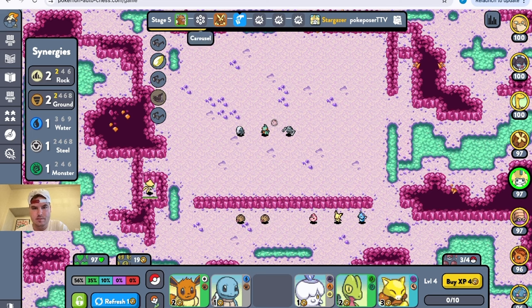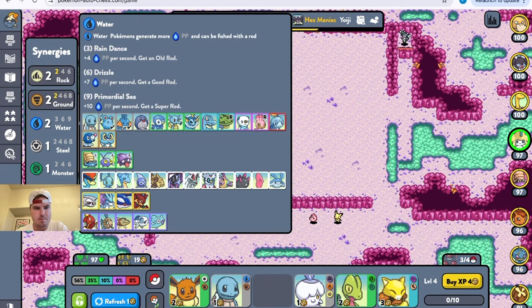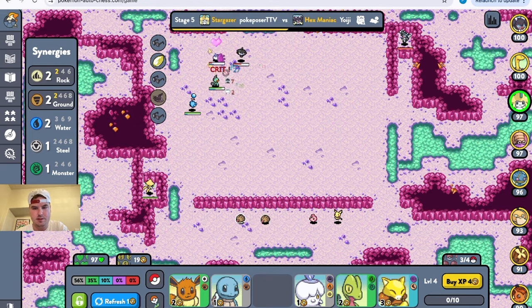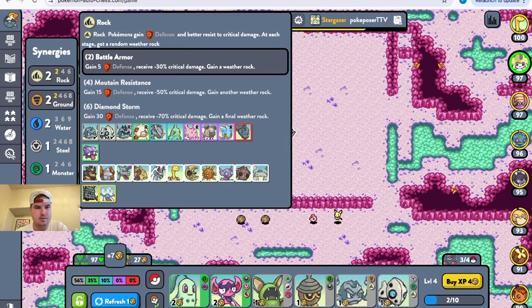Does a tie count as a loss? I don't know, for the babies. That's hard to say. That's deadly right there, he's got that stage two. I need a fourth — I can throw in Swinub in a second. I didn't realize we leveled up. Okay, got the dub here.